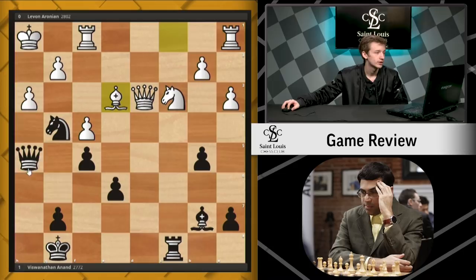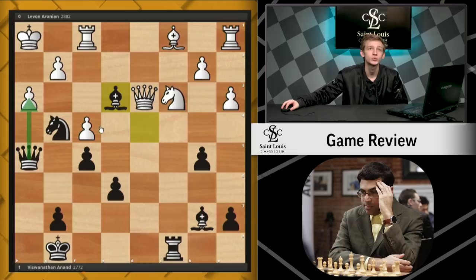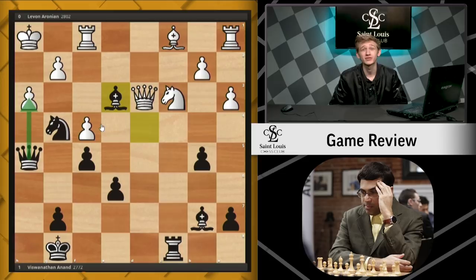The final move of the game is bishop e3. The point being: if you capture this bishop, queen takes h3 takes advantage of a pin, and queen h2 or g2 are both checkmate. So bishop e3, no good way to deal with this queen takes h3 threat, and Levon Aronian resigned. Once again, a very impressive game from Viswanathan Anand — perhaps his best of all time. It's been called Anand's Immortal Game, and it's a very, very fun one to see — all of these pieces being placed where they can be captured, and all of these threats against the white king, culminating in a very nice move, bishop e3, threatening an unstoppable checkmate. Thank you very much for joining me in today's game review. My name is Caleb Denby, and I will see you in the next episode.